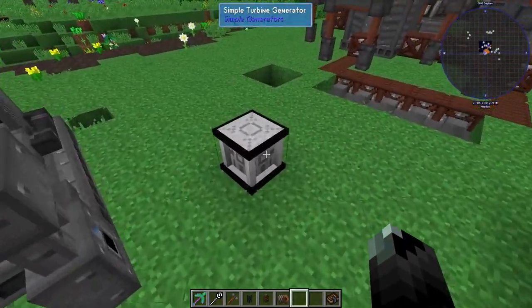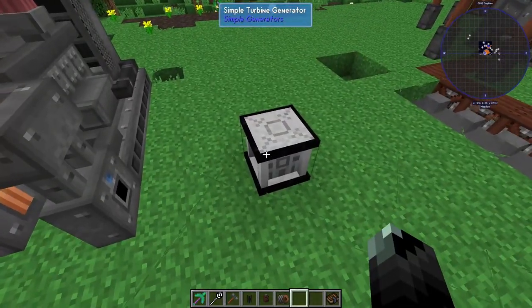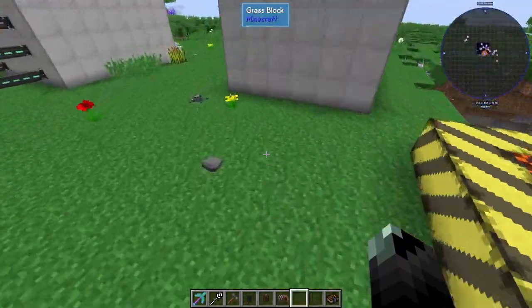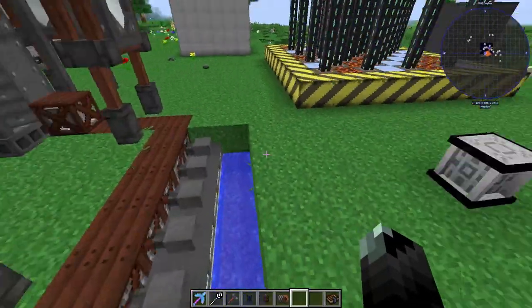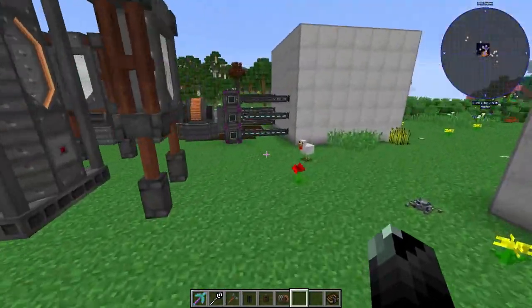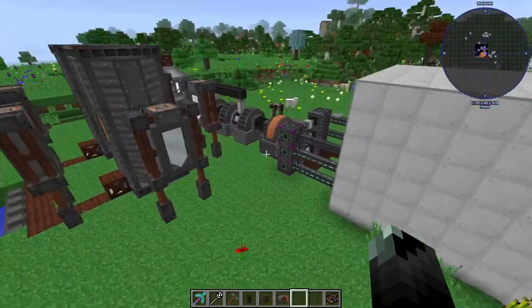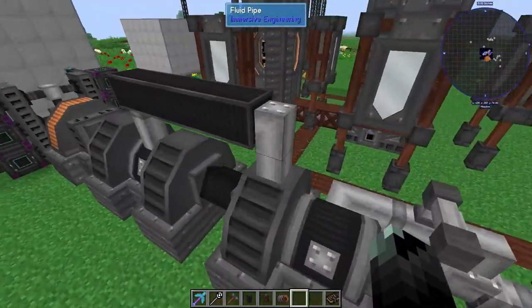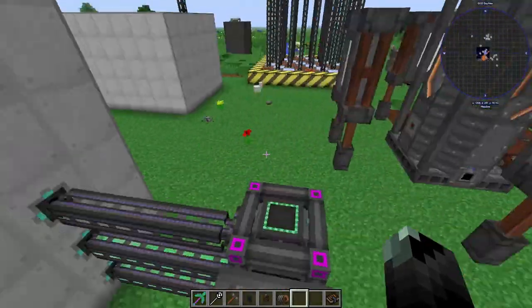The diesel generator in SevTech is another option early on — it's nowhere near the steam turbine's output but it'll get you by. In SevTech the Advanced Generators mod steam turbine does not produce very much power. To get decent output you have to keep the turbine spinning at a high rate of speed.